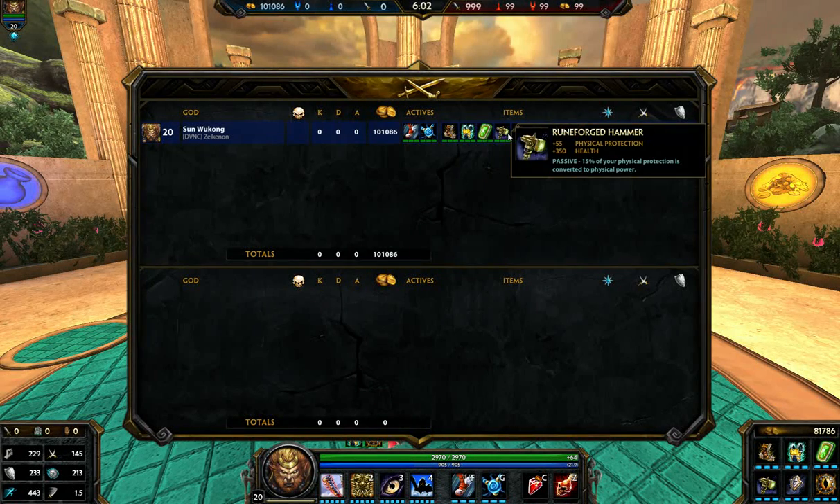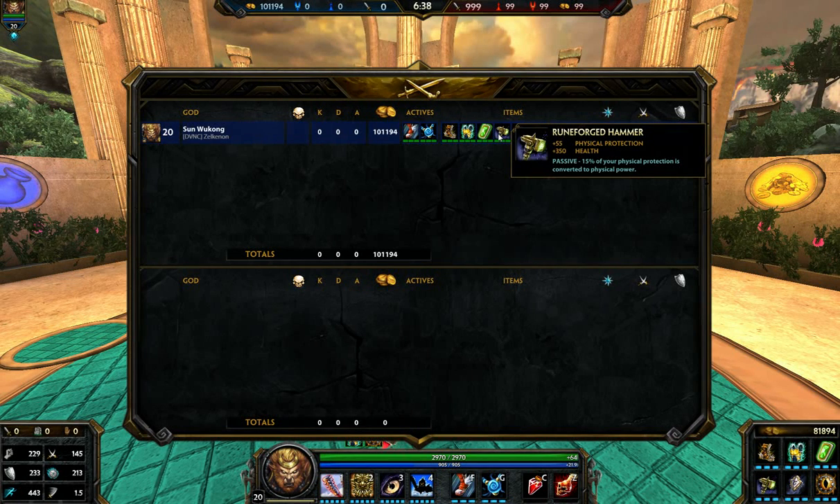Rune Forged Hammer really helps get your physical power up while still being tanky. It's an extremely cheap item, and you get a good amount of HP and a lot of physical protection. Since we already have Sovereignty and our base physical protection scaling, 50% of your physical protection is now converted to physical power — you still have your protection but now gain power from it, so you can do some pretty good damage while being tanky. For Runic Shield, it shares the same idea of having defense with a bit of power, plus great HP5 for recovery and sustain. You can use it in conquest to stay in lane or roam.